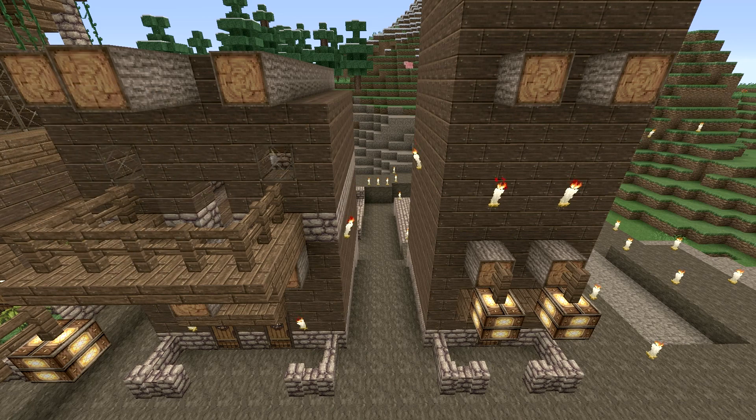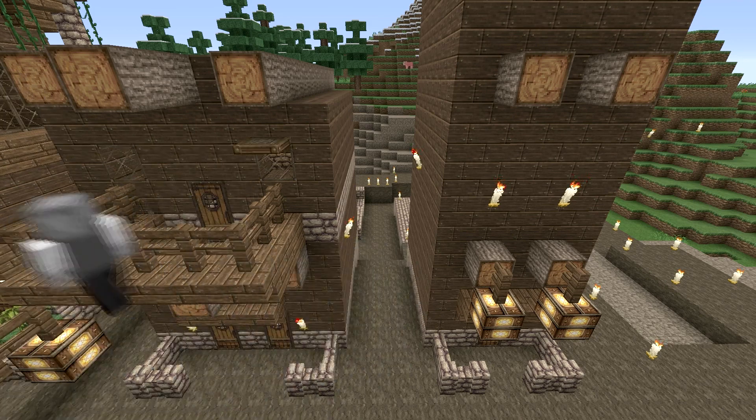I throw up some windows and put some lighting inside, then put on a door. Now I'm going to go ahead and throw up some trapdoors — partly for decoration and partly as a little bit of an overhang for both the windows and the door.